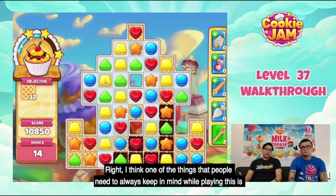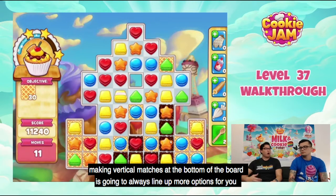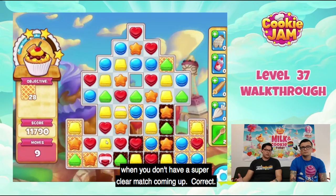One of the things that people need to always keep in mind while playing this: making vertical matches at the bottom of the board is going to always line up more options for you in your next moves. Making those vertical matches on the bottom of the board should always be your priority when you don't have a super clear match coming up.